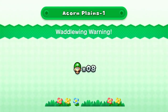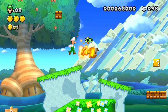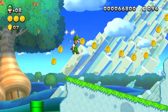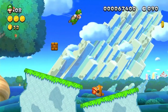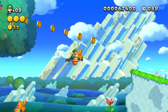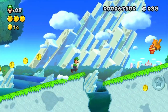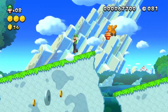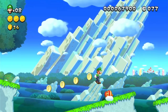I need an acorn so I'm gonna go back to Waddle Wing Warning and get one. They even have the Luigi U logo there telling you this is not Mario anymore — it's Luigi now. I wonder why they call them Waddlewings — maybe it's a reference to Waddle Dee from Kirby, I don't know.